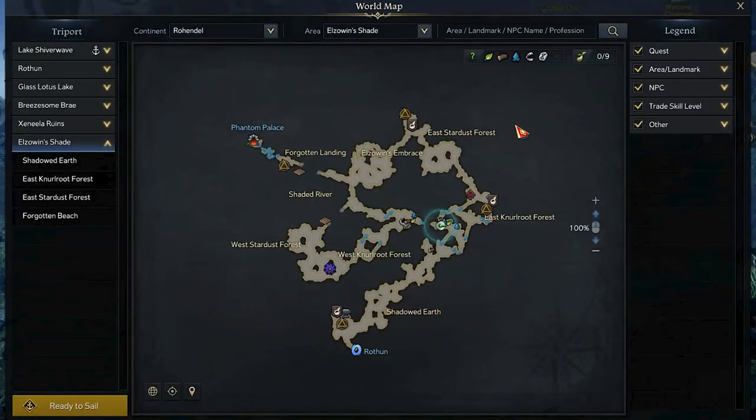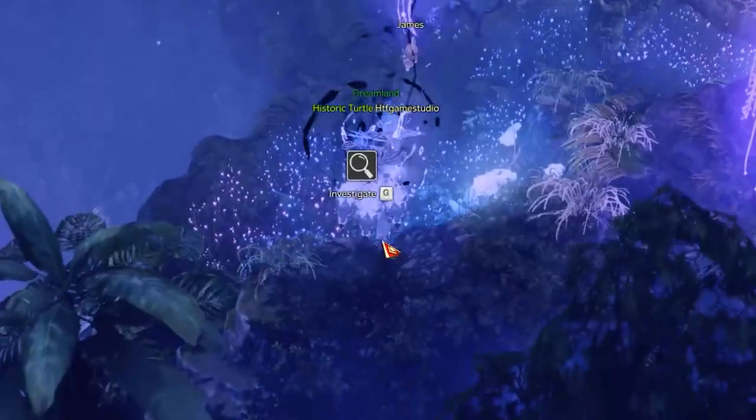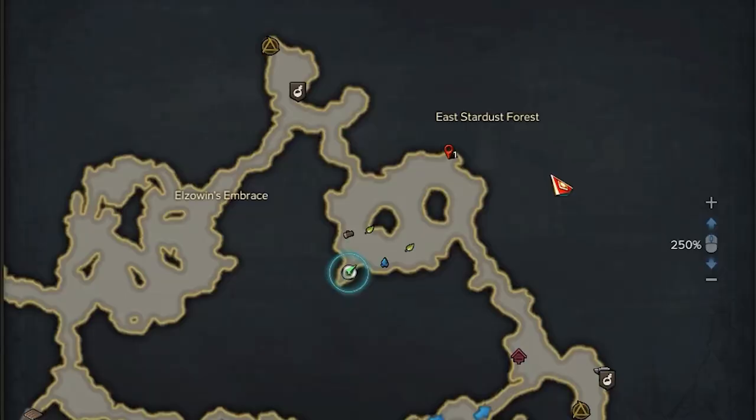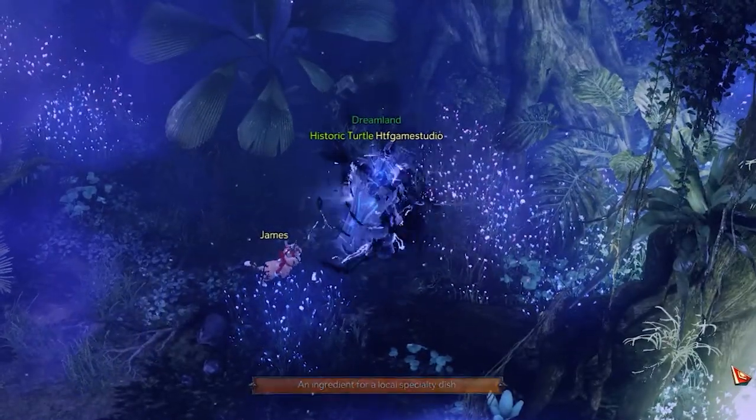For the sixth, reach the East Stardust Forest Triport in the upper section of the map. From there, going to the bottom right, check the bottom left corner of the next area. Here, the spawn point is inside the glowing plants in front of a mountain wall. The seventh is in the same area explored previously, but this time in the top right corner, where the spawn point can be found at the feet of a huge tree.